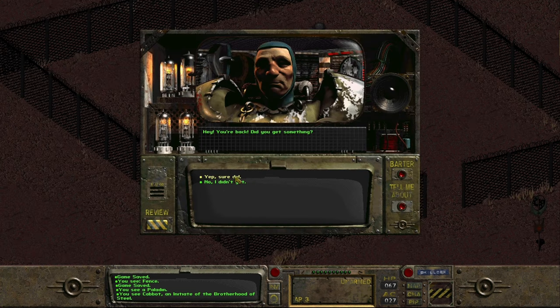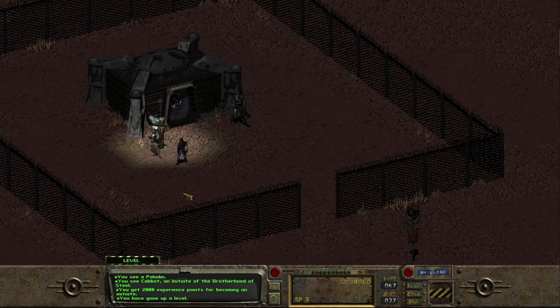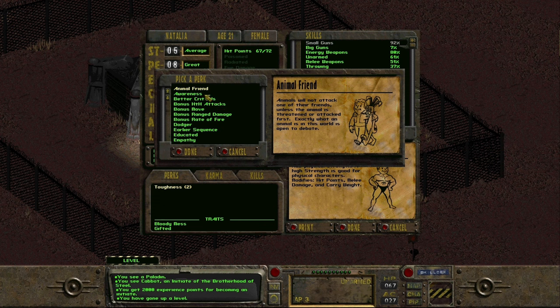We're back: 'Did you get something? Great, but the High Elder said you have to give it to me before I can let you in.' He opens the door and there we go - we are a member of the Brotherhood. That's what we got from the Glow. But before we go down, it's time to level up and pick a new perk.